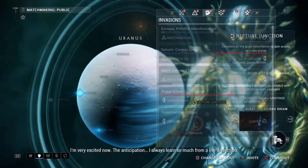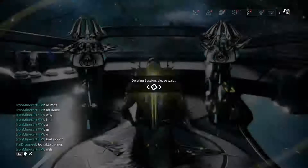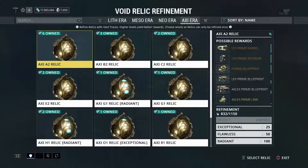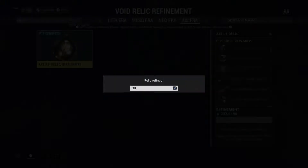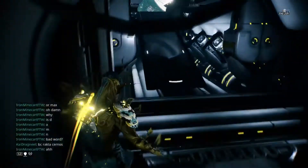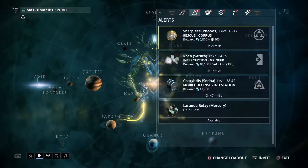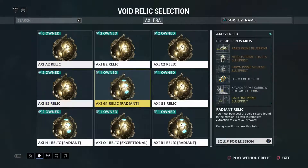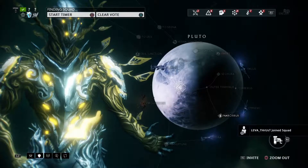I'm going to jump into this Exterminate and try and get that Rhino Prime part. Another thing to remember: if a part is rare, it does help to level up your relic. I was trying to farm for the Tigress Prime Blueprint — it's in a Neo or Meso T1 relic and is the rare drop. I farmed about 30 to 35 of them and got nothing. I realized I had a thousand void traces and hadn't leveled any of them up, so I perfected it to the final level.